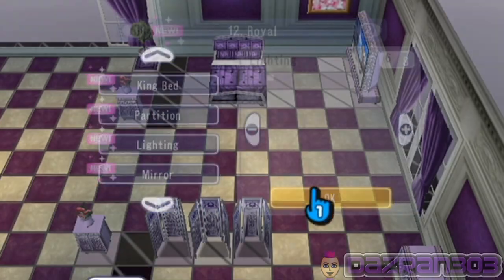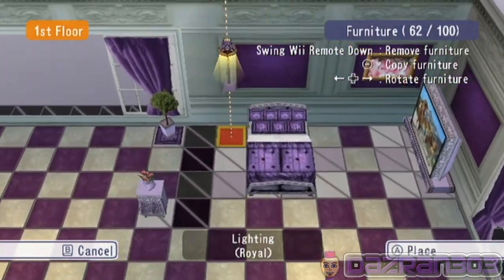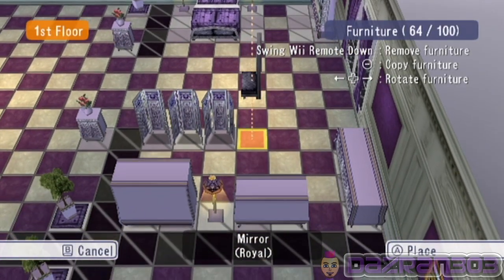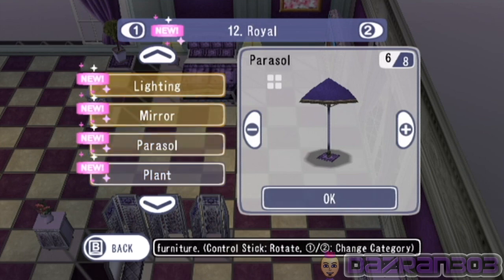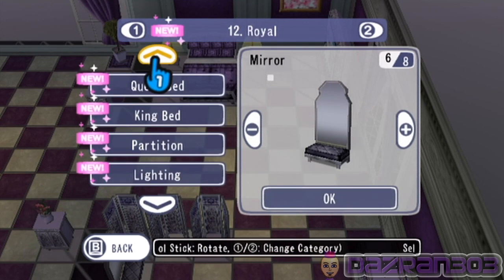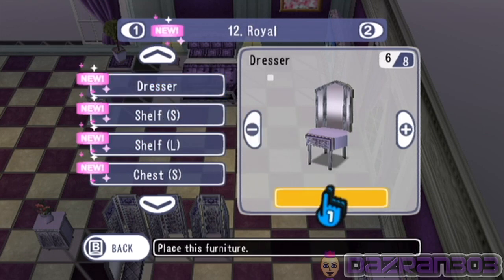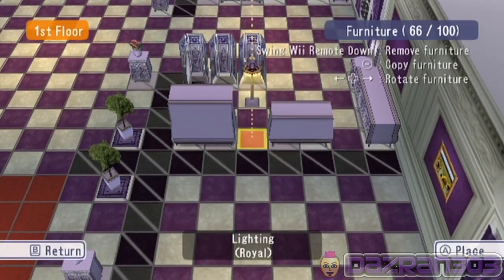Anything else — lighting and a mirror, maybe a dresser in here. What else have we got — a mirror of course for the guest. Parasol — what the hell is a parasol? Plant, no — flowers, mirror, closet. There we go. Okay that's alright I think.